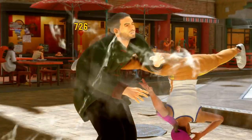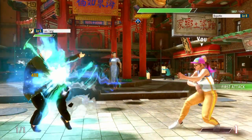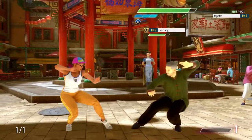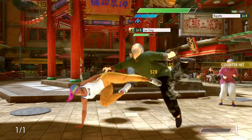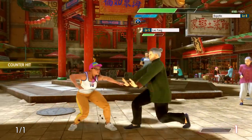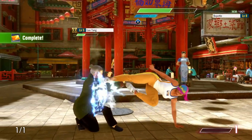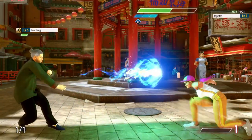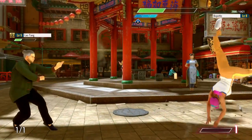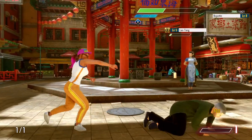One of Chun-Li's abilities is her stance. If you do a quarter circle forward and punch, you do this little crouch, and then if you press any button after that, it does something different depending on what button you use. That is essentially what makes Chun-Li so complicated — trying to incorporate that into her combos and movesets in ways that are quick enough to actually combo into things. Chun-Li is hard to use.